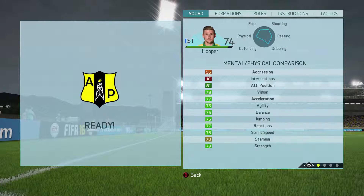Looking at his physical stats: 77 acceleration, 81 attacking positioning — that was probably his best attribute, his movement and ability to be in the right position. He's got 79 strength, which is good. With 76 jumping, crossing into him is an option, depending on your play style. Agility isn't really there at 76. The stats aren't great honestly, but this is a 74-rated card — he does everything averagely, and that's the problem.